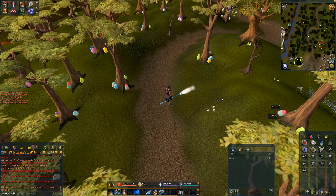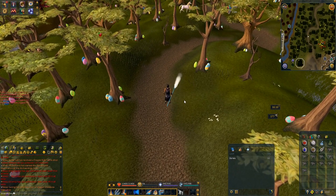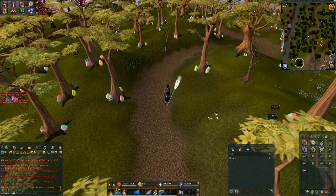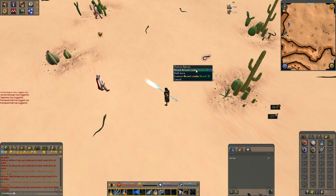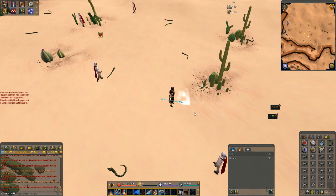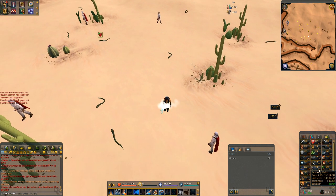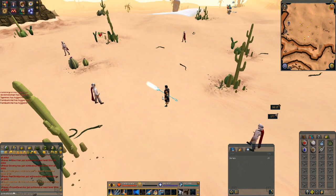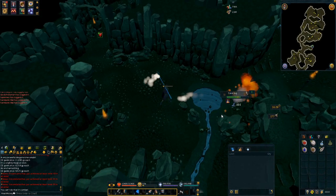Moving on to level eight desert snakes — to be fair, that's another rubbish task because they're just going to drop bones as well. I'll be back once I've got ten bones from desert snakes. That's ten bones from desert snakes done. The next monster is going to be a level eight cave bug, which requires Slayer — and we're 109 Slayer so that won't be a problem. Let's head over to the Taverley Slayer dungeon.